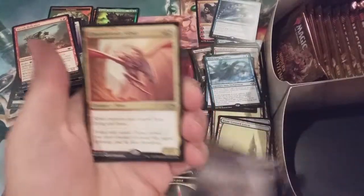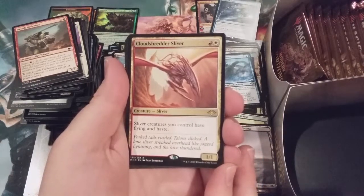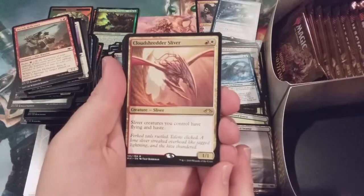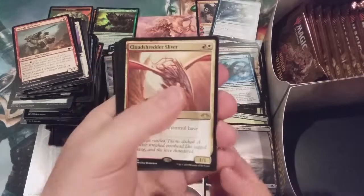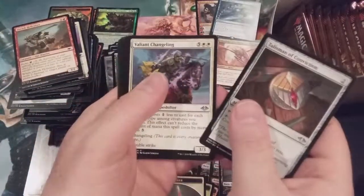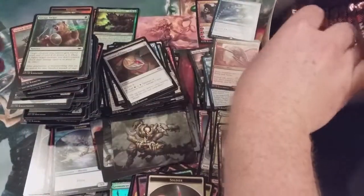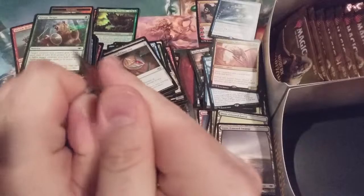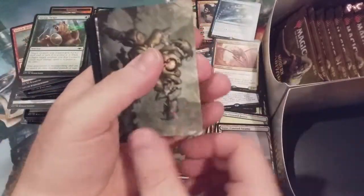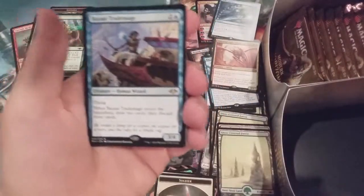Snow-covered swamp with the Cloudshredder Sliver. They took the Heart Sliver and the Wing Sliver and put them into two — and boy did they create one fantastic sliver. Love to see this guy going into a sliver deck. Talisman, a changeling, and that guy again with the Sling-Gang Lieutenant. Holy mackerel, are we even slowing down? I don't think so — snow-covered forest with the Bazaar Trademage.